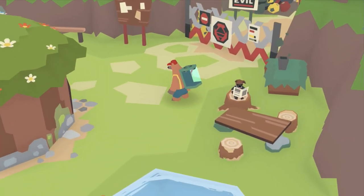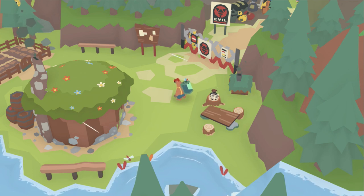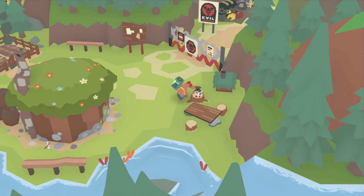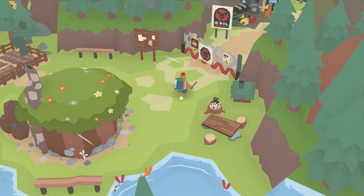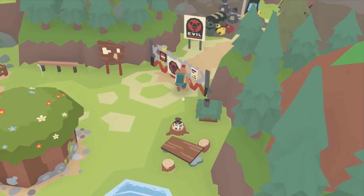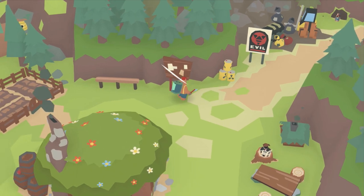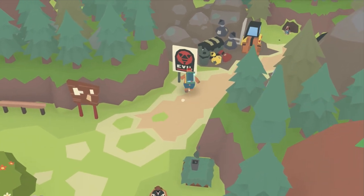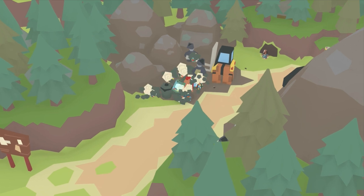You can actually zoom in by holding R1 and zoom out by pressing L1. Pretty much nothing else does anything aside from pausing. The A button is to chop, and if you're near a character your bear will actually pat them on the back. Here's a little bulletin board — I can break that stuff too. Let's just demolish everything.